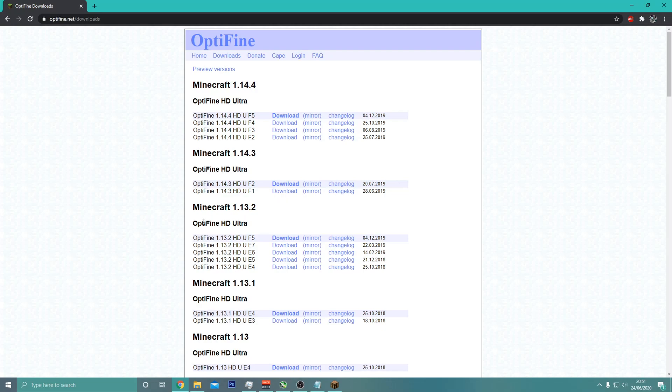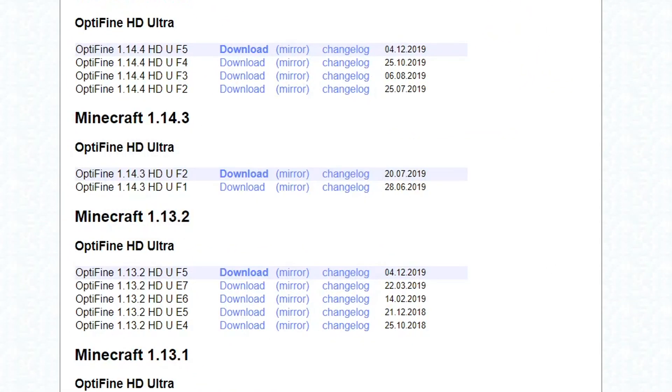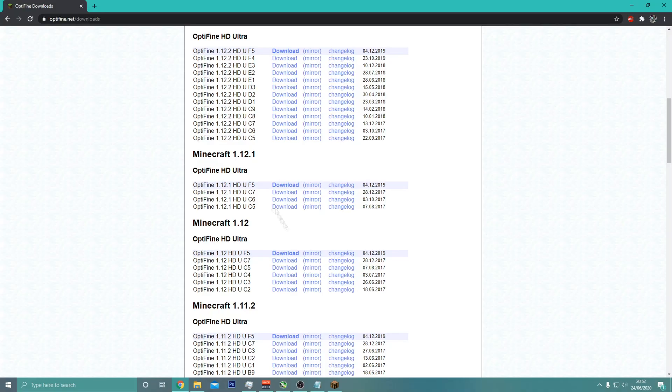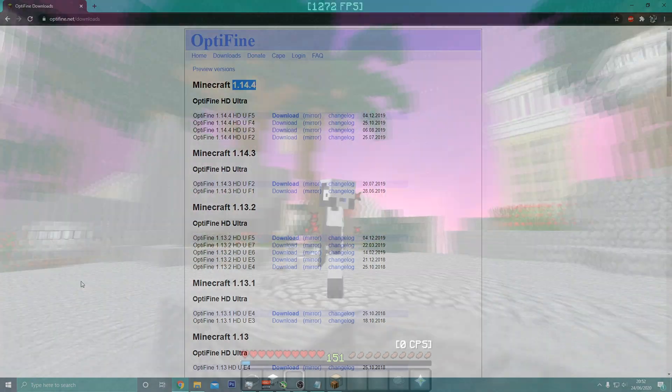First of all, we're going to start with something very basic: download OptiFine. Believe me, download OptiFine — it will get you tons more FPS if you haven't already. It doesn't matter if you're a PvP player or playing on 1.14, the latest version. Make sure you have OptiFine; it's very useful and gives you a ton more FPS.